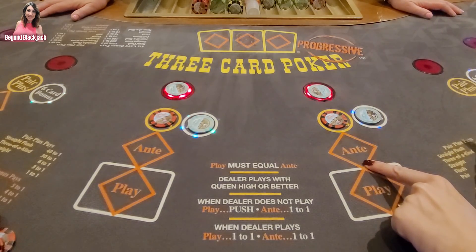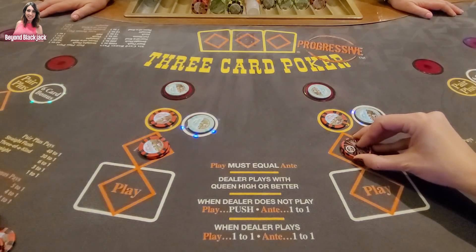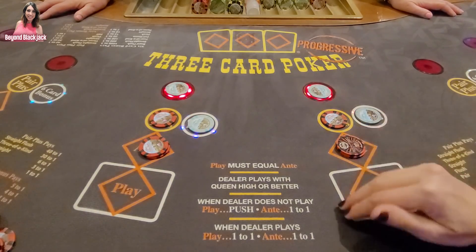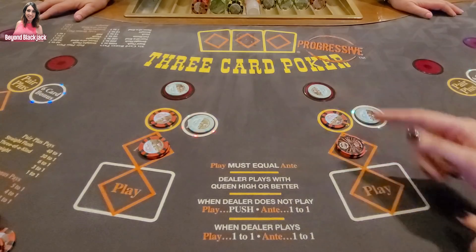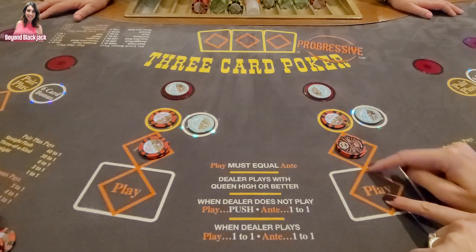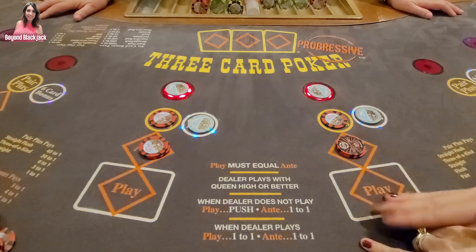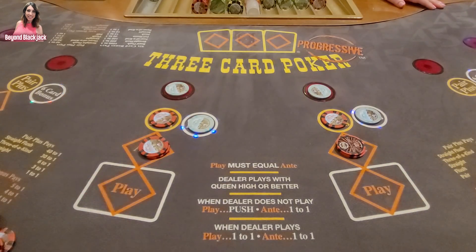Because we're at a $10 table, this is a $10 minimum, and you can play up to $500 on this. Once we get our cards, we're going to play queen-six-four or higher — that's what strategy says. If we have queen-six-four or higher, we're going to play. If not, we're going to fold our hands. We can only play even money on this game; you can never go up on your bet. It's always just even money. Just match what I do, honey.